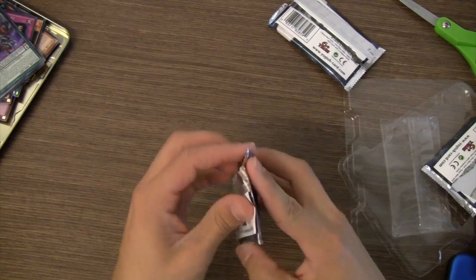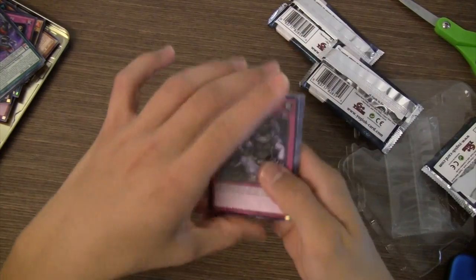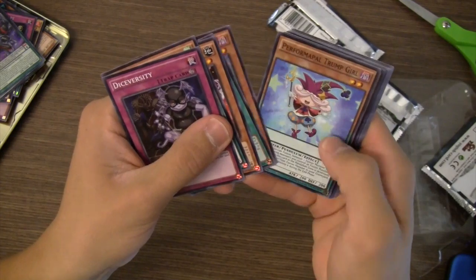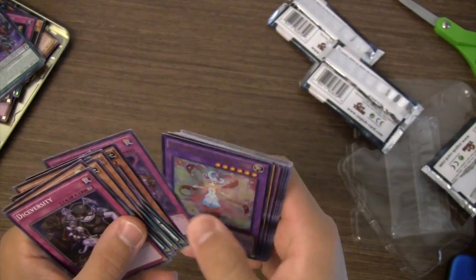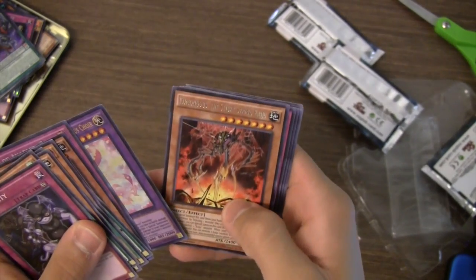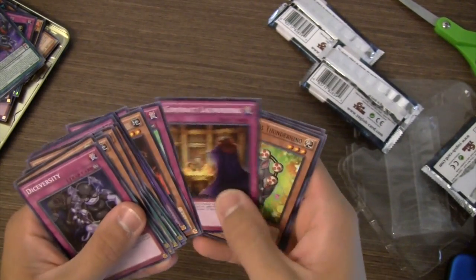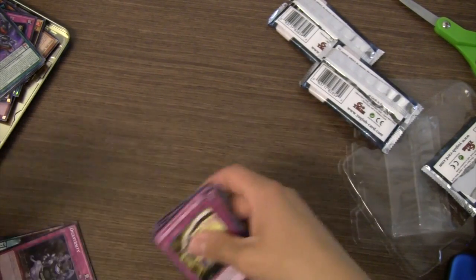Last pack of this opening — give me a little high note, I hope. Dice Versity, Magispector Fox, Magic Trump Girl, Fluffal Mouse, another Jar of Avarice, and Bloom Diva the Melodious Choir. And another Kaiju — Comogus the Sticky String Kaiju. Not a super high note to end on, but definitely can't complain with the pulls from these three tins.